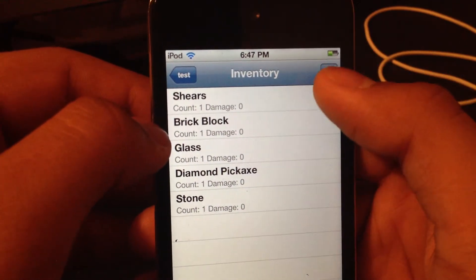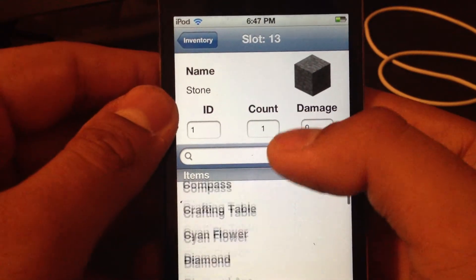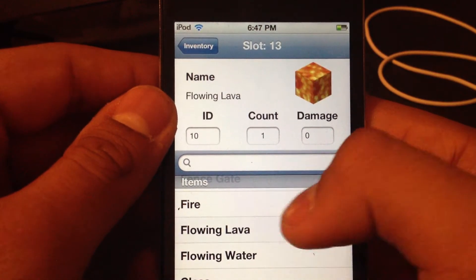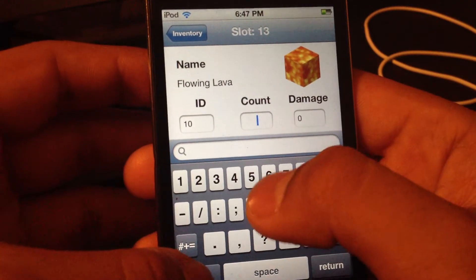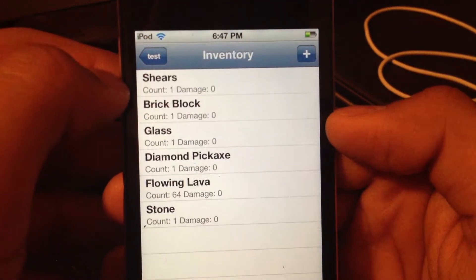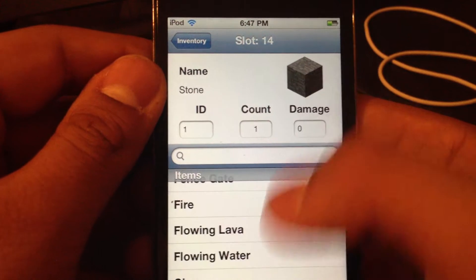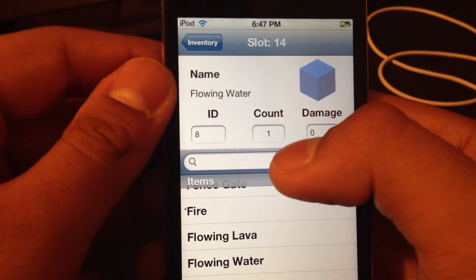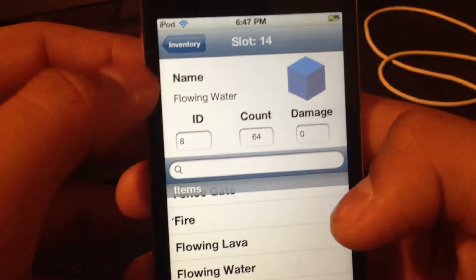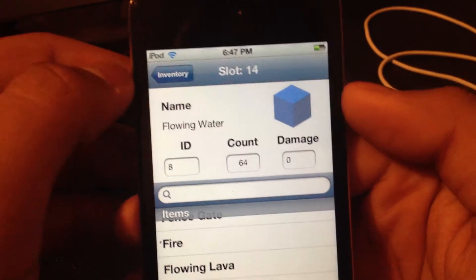It also has water and lava, so we'll get those. We'll add flowing lava and put 64. Return to inventory. And then flowing water — we'll put 64 because that's the most you can have. I tried 100 and it just switched to 99, so I guess you can have up to 100.